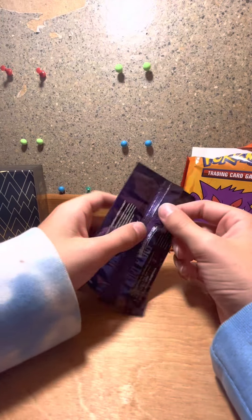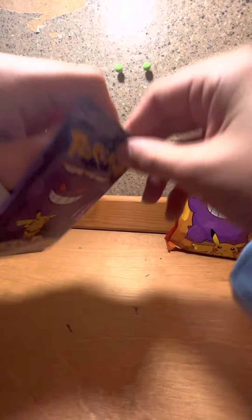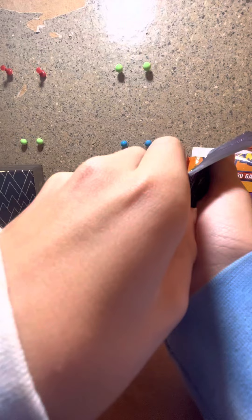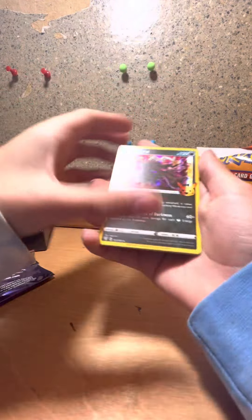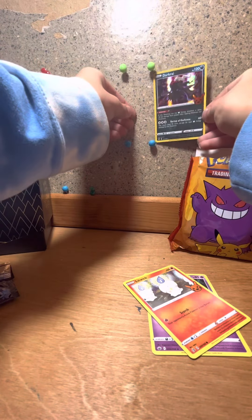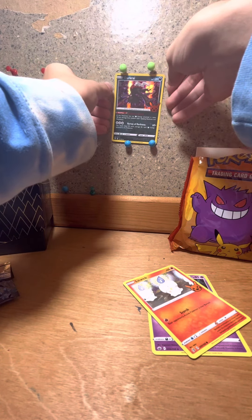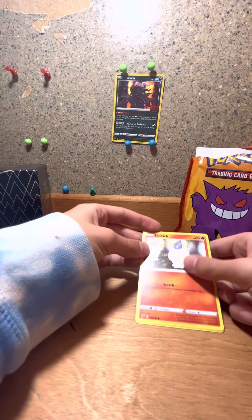Pack number one — if I remember correctly, the good card is in the front in these packs. Oh, it's in the back and it's facing backwards. Alright, so first pack: Darkrai, holo, Litwick, and Haunter. I don't really know exactly which cards are good, because I didn't take the time to research this pack before I started opening it. Pretty cool cards.